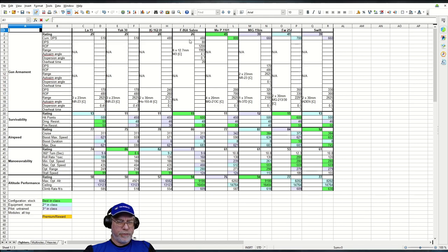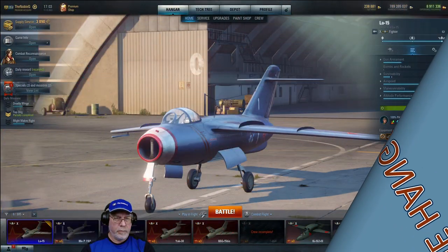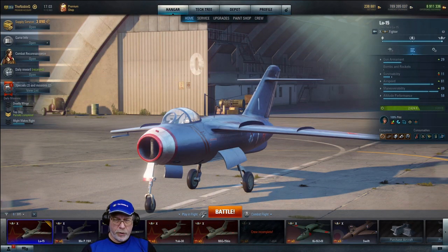I think that's enough on the numbers. Let's go and have a look at how I've set this aircraft up. Here we are back on the tarmac looking at the Lavochkin LA-15. The aircraft is specialized, which means I've got all the equipment and consumable slots available. Let's have a quick look at what the combination of pilot skills, equipment, consumables, and paint jobs have done to the aircraft's characteristics.